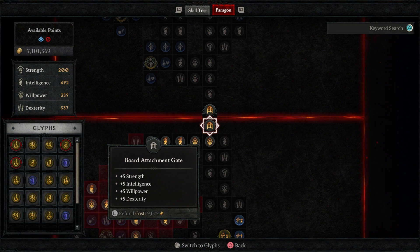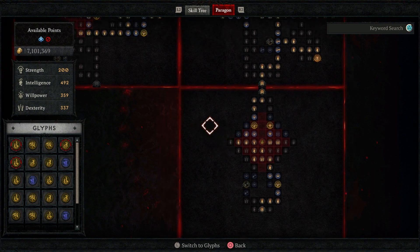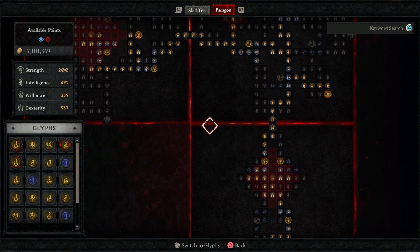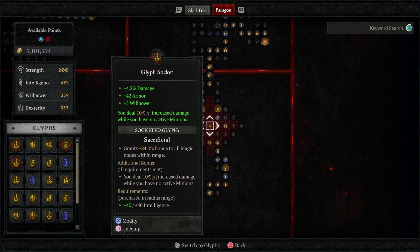Let's move into the Paragon board. I am just into level 80 and have done a little shakeup compared to what I had earlier. I think the earlier setup works until a certain point, so I'd keep the original glyph order until around level 75. I've shifted from Territorial to Sacrificial here, because the magic nodes — willpower, damage, and straight-up damage — benefit more from Sacrificial's bonus to all magic nodes. It was also easy to get 40 intelligence here, unlocking 10% increased damage.